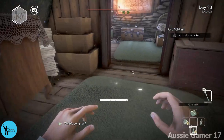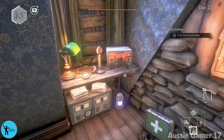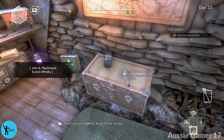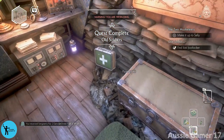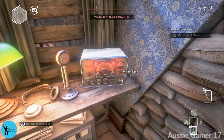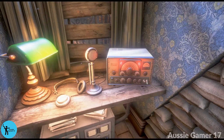In we go. For the achievement — let's get the footlocker first. Quest completed! There's a first aid kit, a power cell, and here is the secret radio. We're going to talk to Johnny Bolton — let's give it a go.